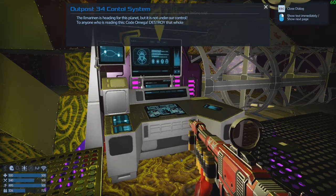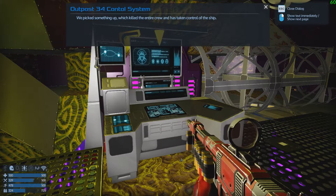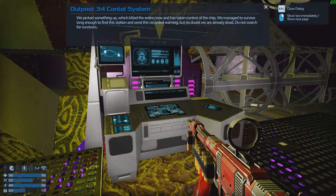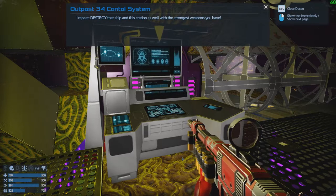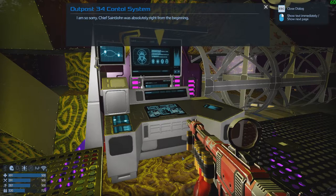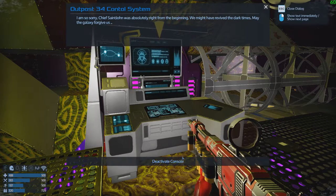To anyone reading this — code omega: destroy the whole ship. We picked up something which killed the entire crew and has taken control of the ship. We managed to survive long enough to find the station and send this recorded warning, but no doubt we are already dead. Do not search for survivors. Destroy that ship and the station with the strongest weapons you have — do not leave even dust. Chief Southam was absolutely right from the beginning — we might have revived the dark times. May the galaxy forgive us.